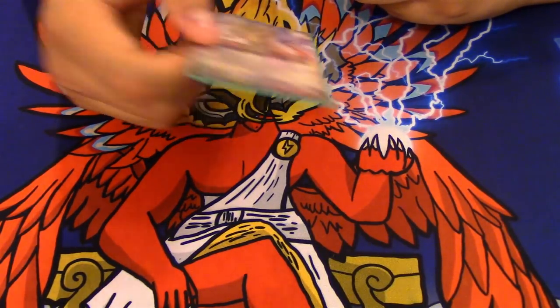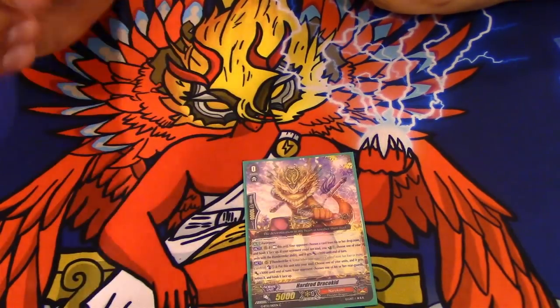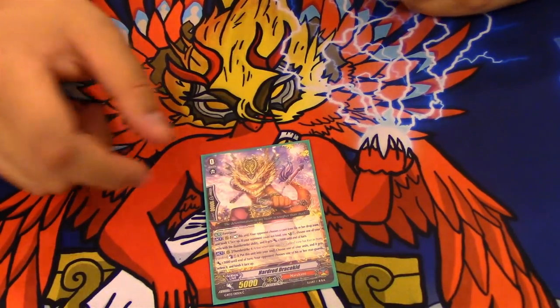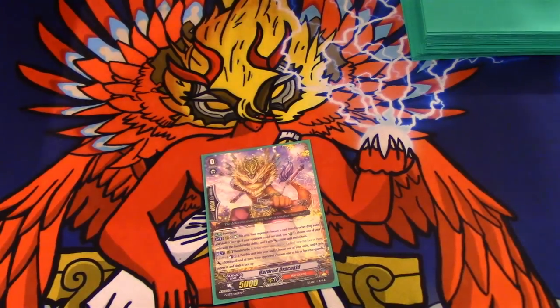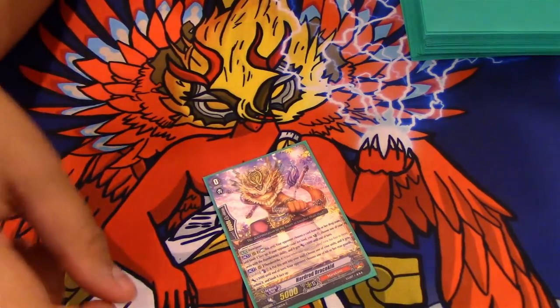What's the deal with the other map designs you were going to do? I have no idea, I'm still trying to get my shit together. The starter is Hard Rod Draco Kid — Stiff Dick. What it does is rest it. Your opponent chooses a unit from their drop zone and binds it, and if they don't have any units in the bind zone, you counter charge one, then gain plus 3k. It's really good.